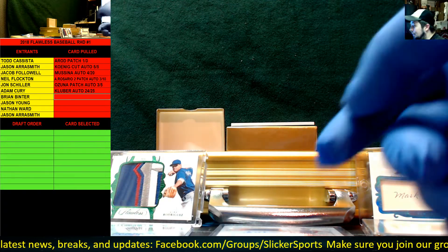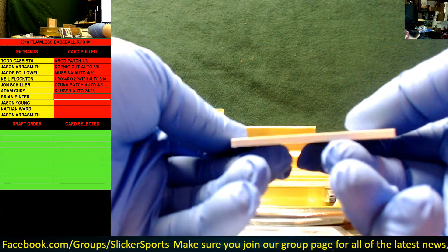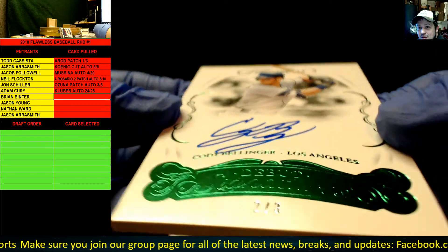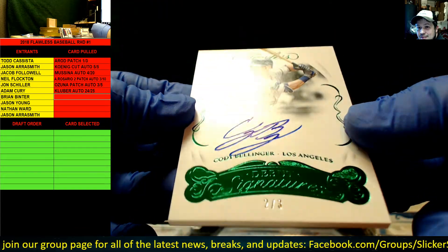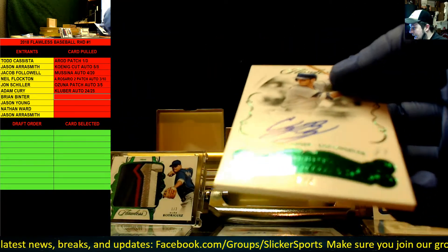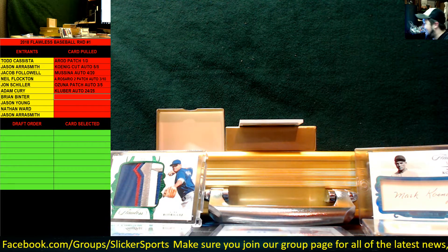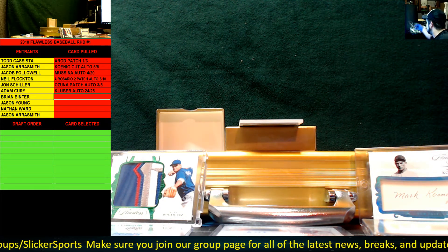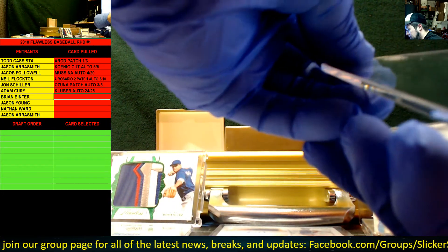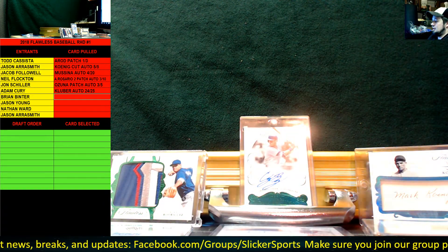This case is not disappointing! We have a two of three auto, two of three emerald, Debut Signatures — Cody Bellinger! Cody Bellinger, two of three, Debut emerald signatures. I'd hate to have to draft this, guys — you're gonna have a hard time. I think this is the most cards I've ever put in one-touches from a Flawless. That was the end of that little box — seven cards — and now we have three encased cards coming.